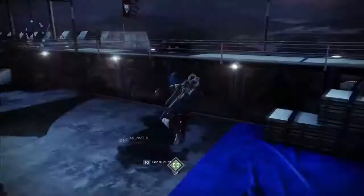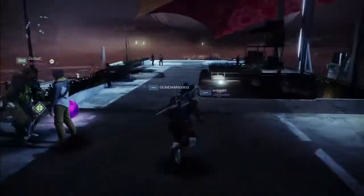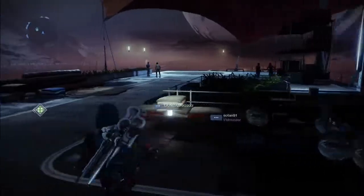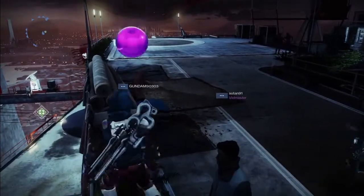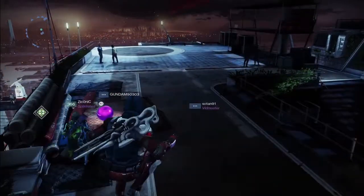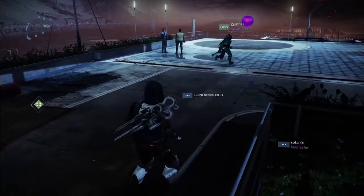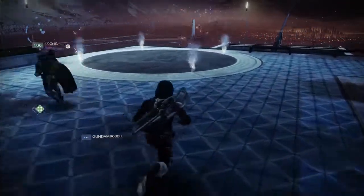So the first step - we're grabbing the purple ball that spawns over there. Z is helping me out here, he's the expert that actually knows what he's doing. You have to take these balls and go around the tower and basically punt them into specific areas - the Iron Banner areas.